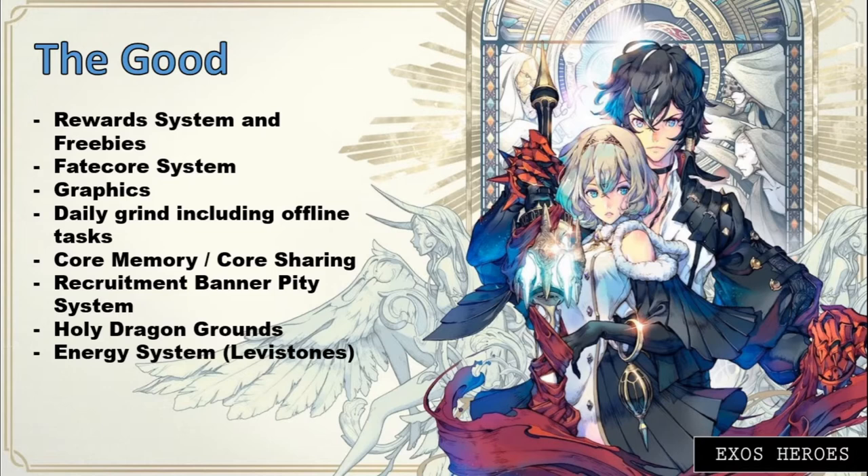The next good feature would be Core Memory and Core Sharing. Core Memory was recently added to enhance your heroes and bump up your stats. For Core Sharing, I like it because it doesn't cost you a lot — it's part of the Fate Cores that you get and have previously pulled. You just slowly grind this out, especially Core Memory with your squadron mates, to improve the fusion level of each Fate Core.